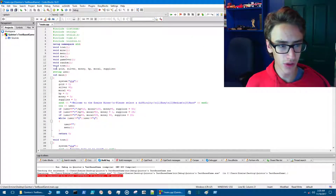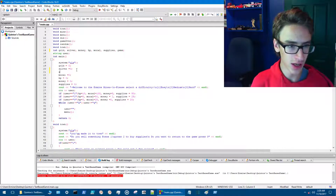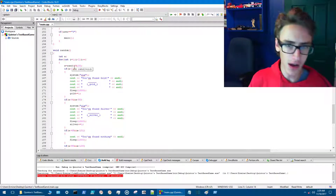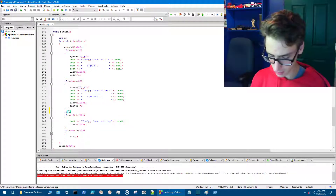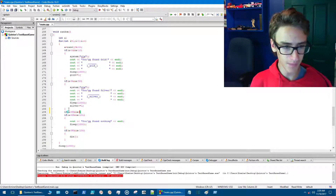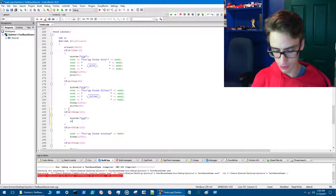Now that's fixed, we're going to add gems. We'll go into the integer statement and add gems right at the end, after supplies. Then we'll set gems to a value that equals zero with a semicolon. Then we go down to the mining function — right now we have a random number from zero to 100 — and we'll add a condition: if the random value is greater than 99 and less than 101, we clear the screen with system cls.